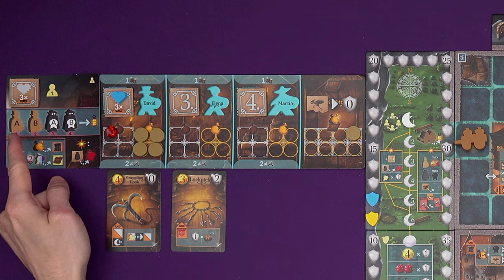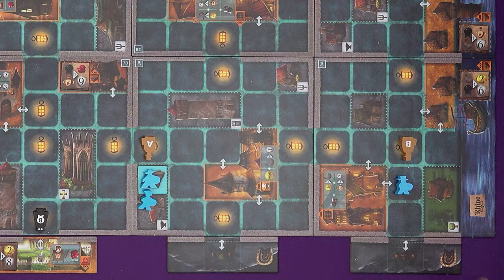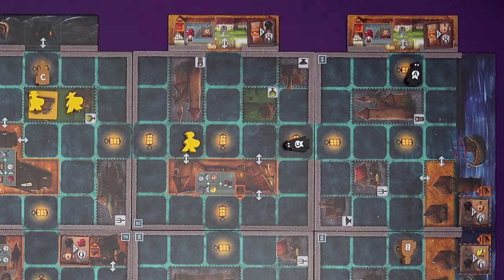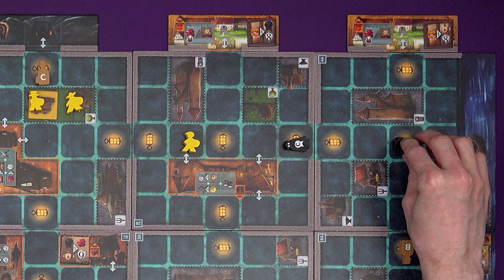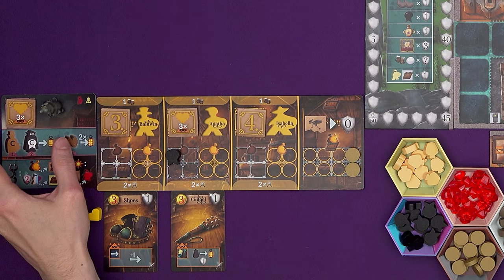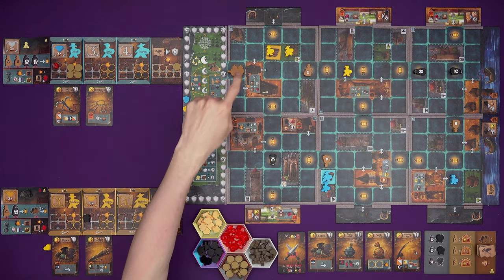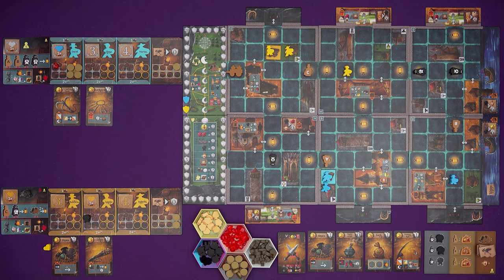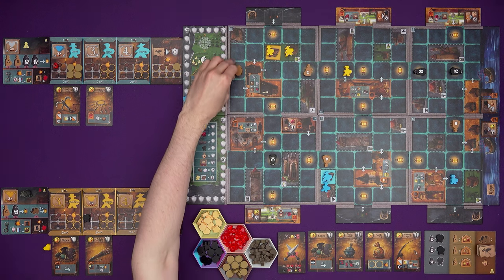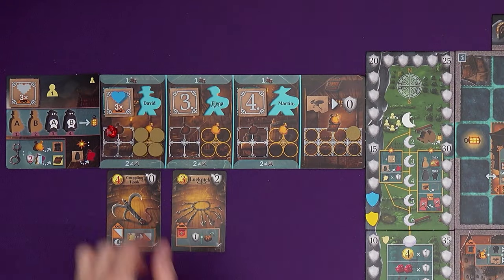Now it's time for the patrol. Nobles can move in any direction and stop on the first unoccupied lantern. Guards move similarly — turning 90 degrees round corners — stopping at a lantern facing the direction they were last moving in. I'll move Noble A, then Noble B, then Guards A and B. I want to clear the guard away from the villa so one of my thieves can slip in. Marty also has patrols — Noble C and Guard C — plus the carriage. The carriage must skip exactly one lantern, moving two lanterns and stopping on the second unoccupied one it reaches.